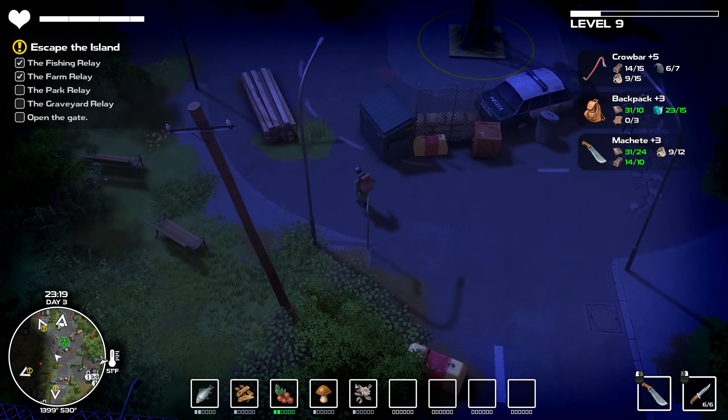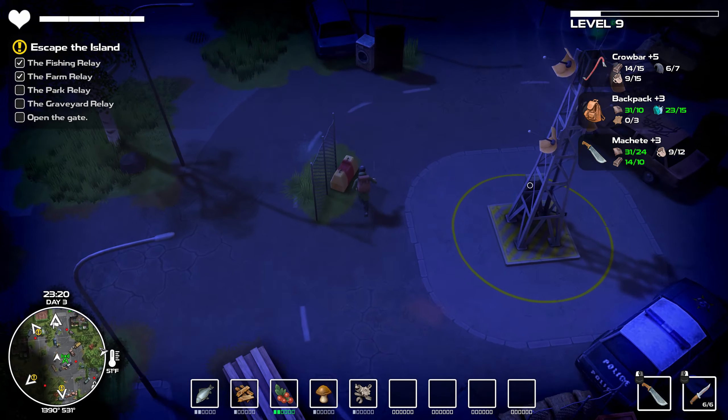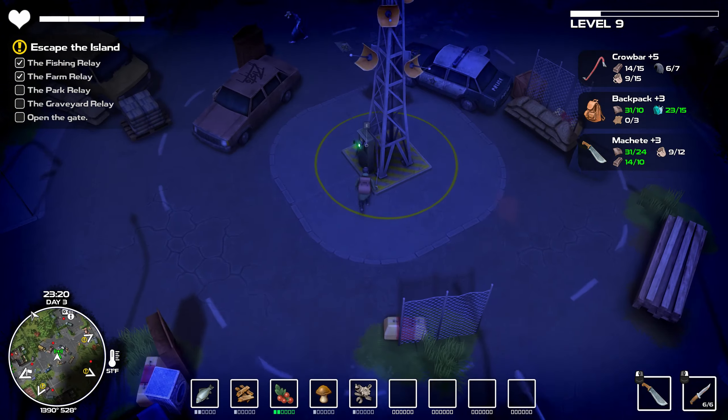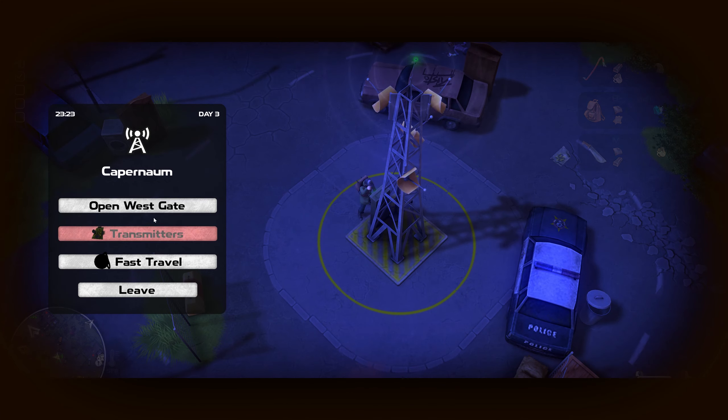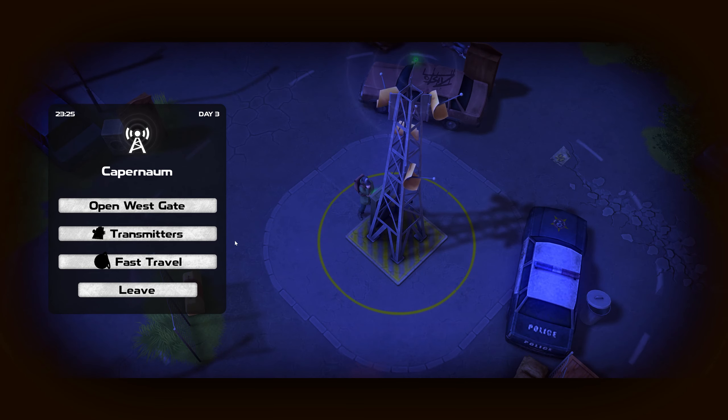I leveled up just by doing that. I'm going to skip all these monsters here. Let's go ahead and open the west gate - yes, no problem, should be able to handle that. I wasn't far from a campfire but I would have to set the campfire, put the compass in, and then go defeat all those monsters once again.